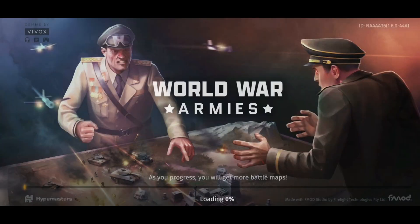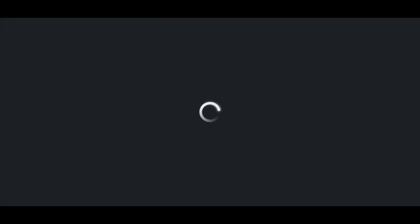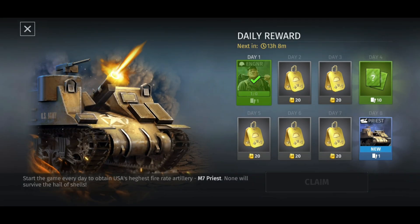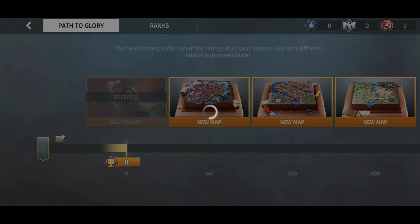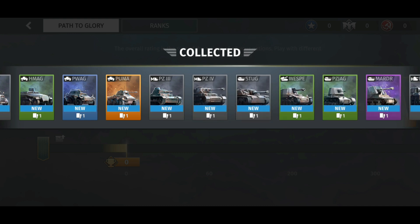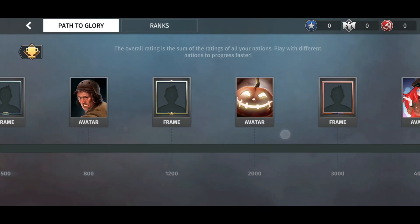I'll just fast-forward through the tutorial to show what the user interface looks like. All the factions are unlocked immediately and units are all at level one. Most of the units are already unlocked, though there are a few units that are not yet unlocked — we'll see how that goes as we play on this server.